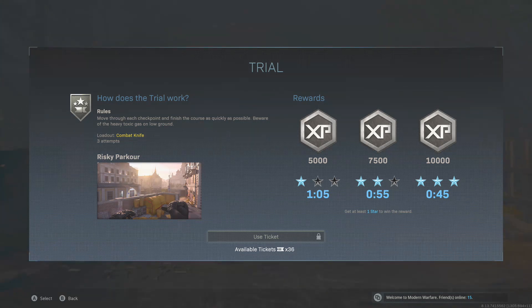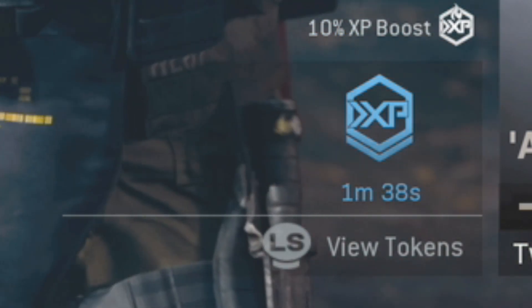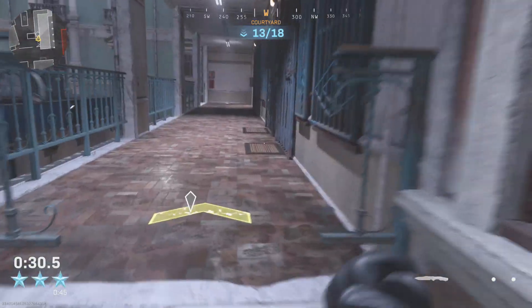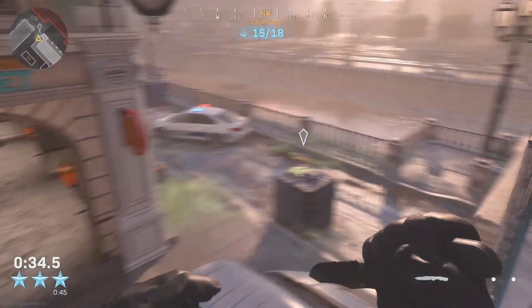Bear in mind that when you use one of your double XP tokens, the timer is going to start even when you're out of the game. If you're sitting in the lobby, the time is counting down as you can see here. So you want to do these as quick as you can. If you haven't got many tokens right now, this is probably the easiest mission out of every single one of these trials.